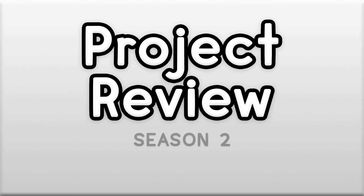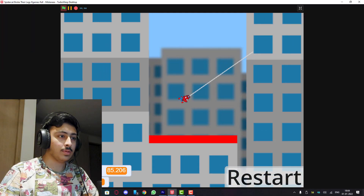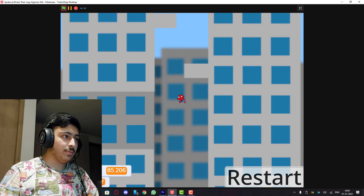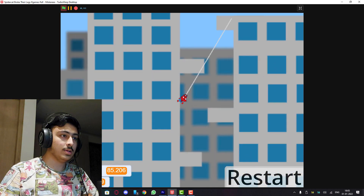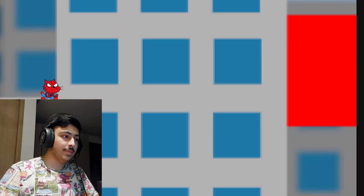What's up guys and welcome to project review, let's get started. We have some epic projects here. Spider Cat by Mystery - they broke their legs, hashtag games. I've seen this project a lot of times, I've played this before. You have to fly or something, get to a checkpoint. I lose a lot - you should know my platformer skills. Here we go, oh I fell in the lava, so let's leave that.